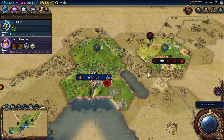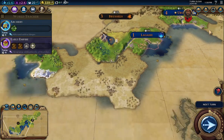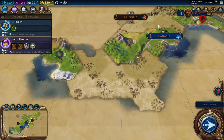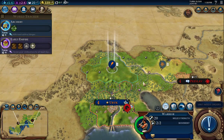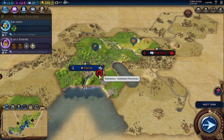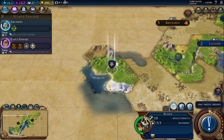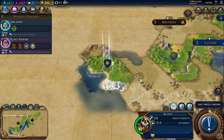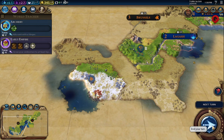The scout's coming back. This barbarian down here bothers me, and the slinger should be moving down that way. Next turn. The scout's healed, so I'm going to back him off just a hair down there. Next turn.